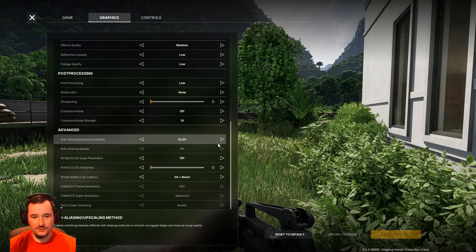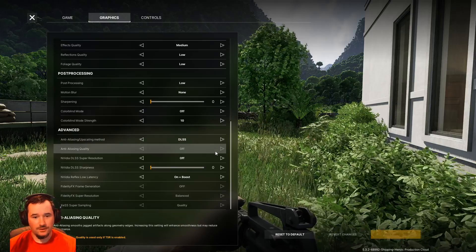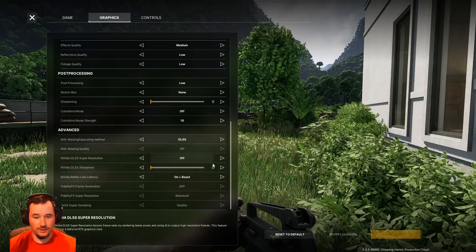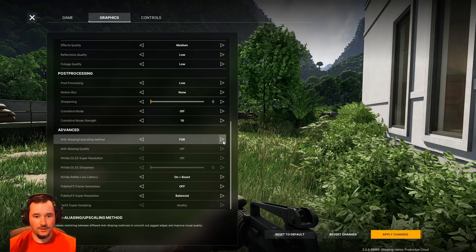I have DLSS on. They had a hot fix — it used to be that FSR was great, but it looks like crap on an NVIDIA card. So make sure FSR and other upscalers are off. I use DLSS on plus boost mode. This is going to depend on what card you have. I have NVIDIA, so you can copy these settings. If you have AMD, I imagine you could go with FSR.